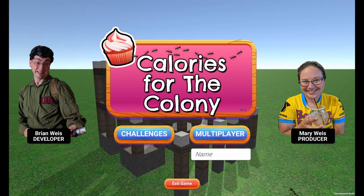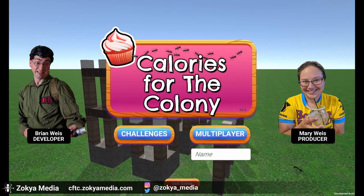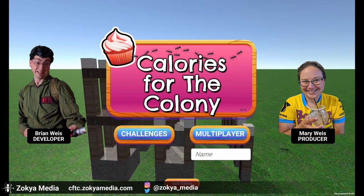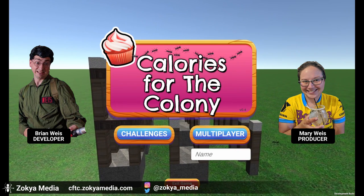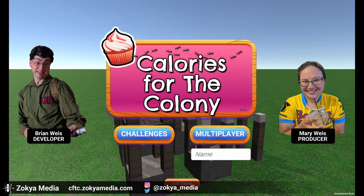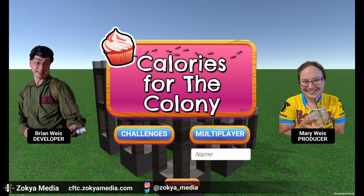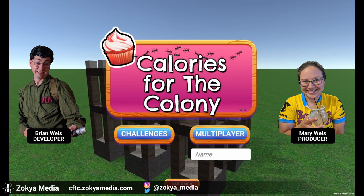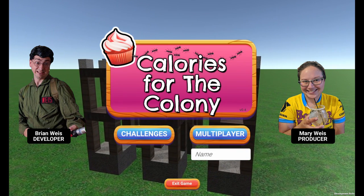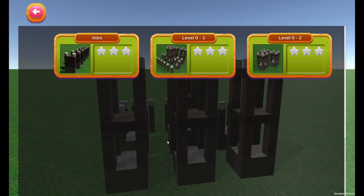Before we get started, just real quick, I want to remind everyone that we're on social media platforms such as Instagram and Twitter under at Zucchia Media, and Mary has set up our Facebook account — you can find it by searching Zucchia Media. So this is version 0.4, still an early alpha here of Calories for the Colony. Let's jump right in and take a look at some of the new features.